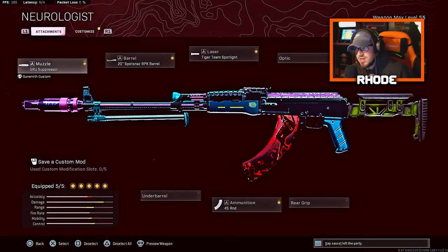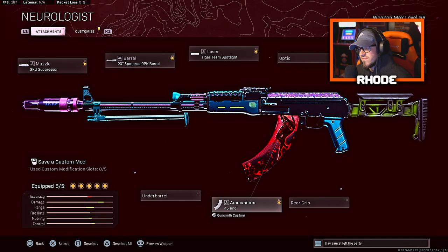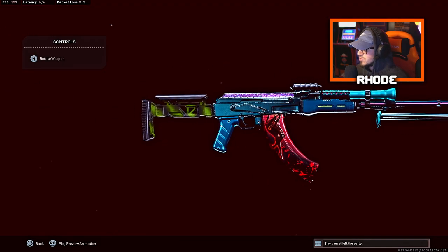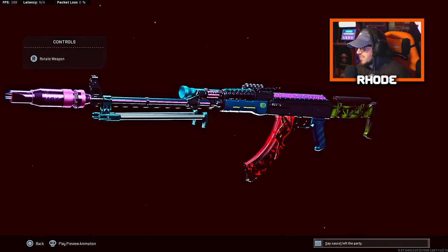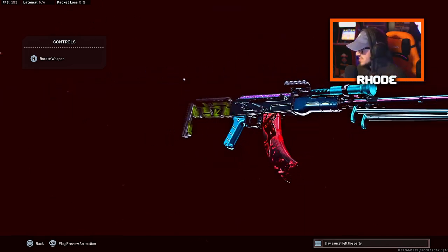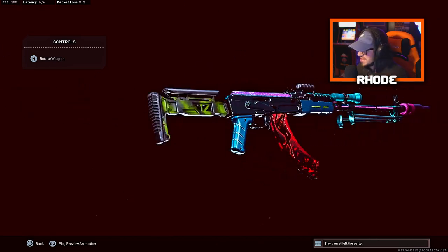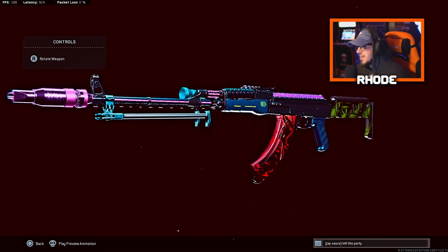For the muzzle we're running the GRU Suppressor, the Spetsnaz RPK Barrel for the barrel attachment, Tiger Team Spotlight for the laser, KGB Skeletal Stock for the stock, and 45-round mag for the ammunition. Take a look at this new colorway — the new variant just got released. They added some anime attachments to it so it looks really really good.